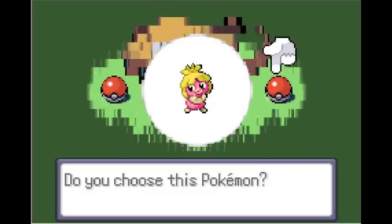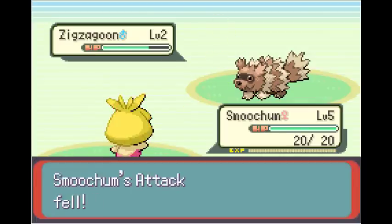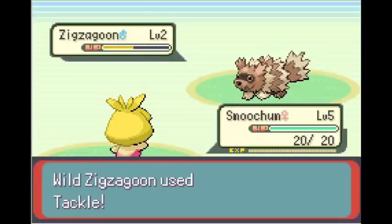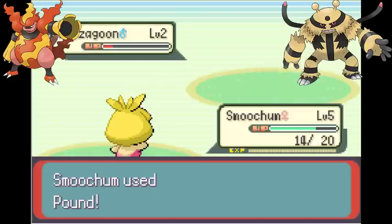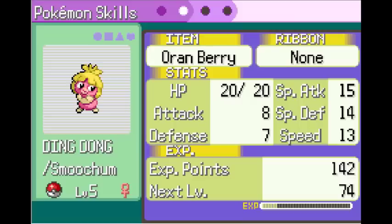This time I decided to pick Smoochum as my starter, as I am yet to pick that one. Jinx is incredibly powerful with its stat buffs, but be very careful of its low physical defence - it's pretty bad. I was also unsure about picking Jinx, as Magmortar and Electivire are both in this game, and Jinx doesn't have an evolution. But my Smoochum had a really good nature and very good IVs, so that makes up for it.